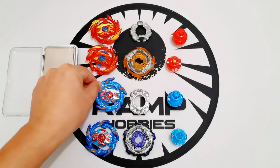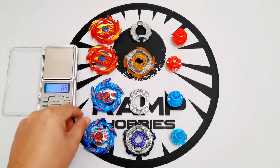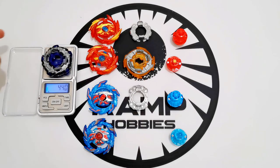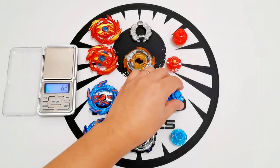Hasbro is 10.8g, Takara Tomy is 9.2g — again the Hasbro one is heavier. Total is 23.3g. The disc is heavier too at 44g. The driver is 6.2g.